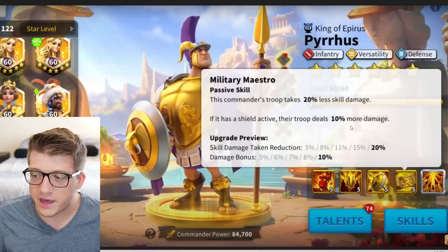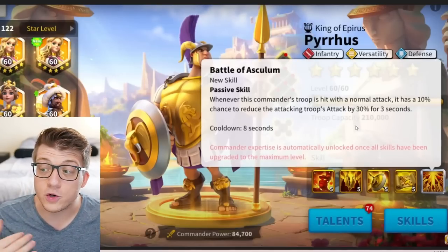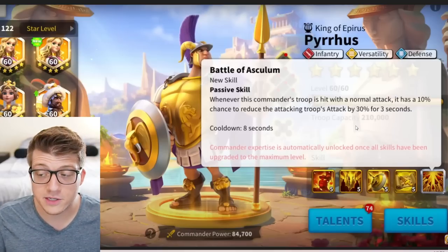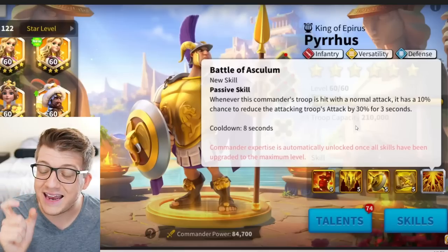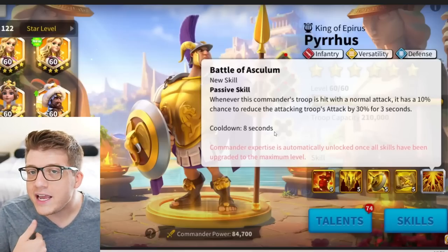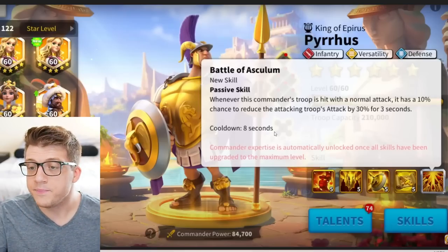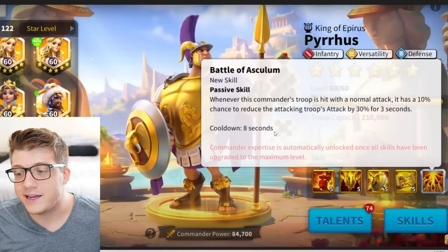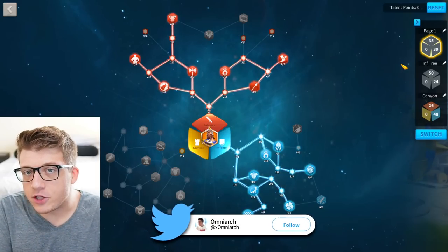His expertise says: whenever this commander's troop is hit with a normal attack, it has a 10% chance to reduce the attacking troop's attack by 30% for 3 seconds, with an 8-second cooldown. It's a really powerful attack reduction. And it doesn't even require you to be attacking — you could be running away from somebody, they're hitting you with normal attacks, and you clap back with a solid debuff, taking less damage for 3 seconds. That's pretty nice.